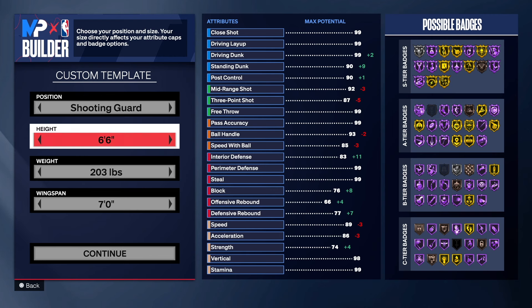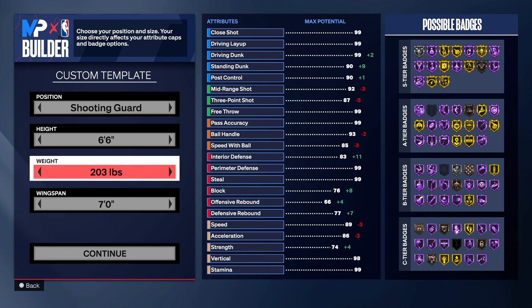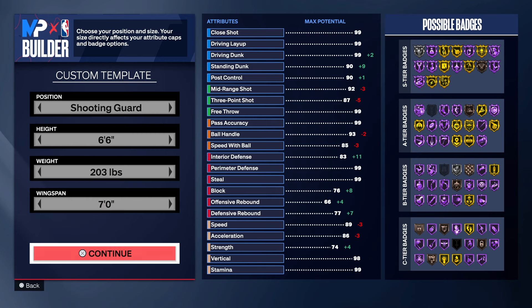With this build we're going with the shooting guard position. Yes, I know Anthony Edwards is six foot four, but six foot four won't give you the type of build you're going to get right here — not six four, not six five. Six six is the best height to make a more versatile build. 203 pounds for the weight, we still got good strength, pretty decent speed, and seven foot on the wingspan.